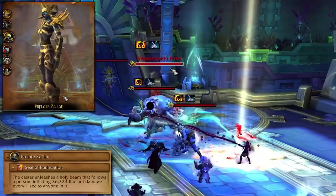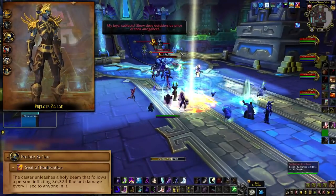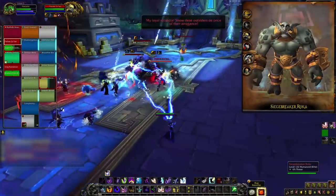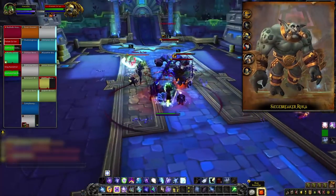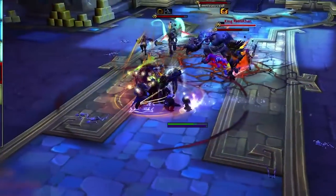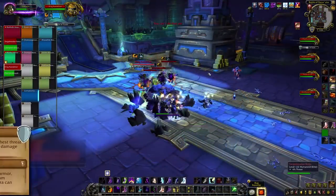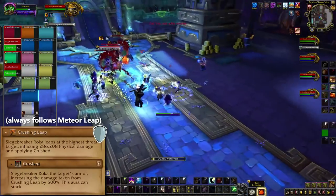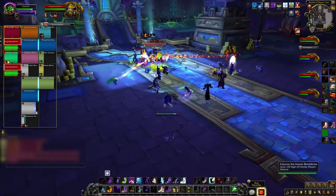Prelitzalan has Seal of Purification, which is a laser that'll chase random players. If you get it, just kite it around and don't run it through your friends. Siegebreaker Roka has Meteor Leap, where he jumps on a player and splits a big chunk of damage between everyone in the eight-yard ring. Anyone that can should get into the ring to help soak the meteor and save your friend. He's also got Crushing Leap for his tank — that is a big hit with a stacking debuff that makes the next one hit you five times harder. Seems like a good spot for a tank swap.